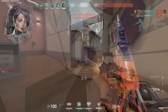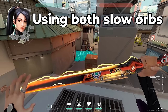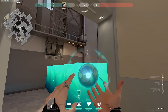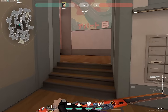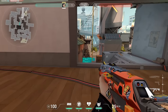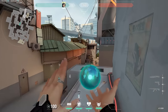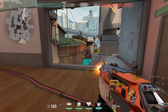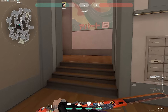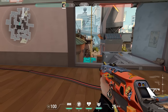Next up we have Sage, and a big mistake that a lot of Sage players make is using both slow orbs at the same time. I see new players trying to hold off a push and they throw both slow orbs at the same time at the same choke point — this wastes precious utility you could use to stall enemies for much longer. Make sure that after you use a slow orb, you wait all the way until it's gone and maybe a bit after before throwing the second one, so you can stall for double the time. Spacing these orbs out buys your team even more time.